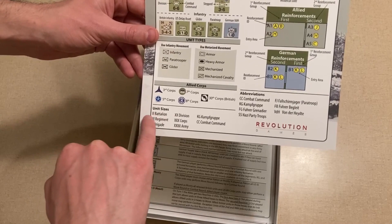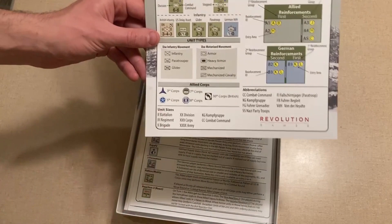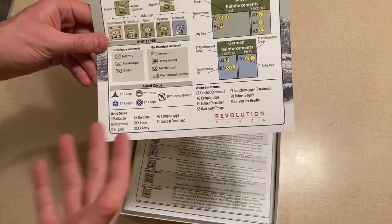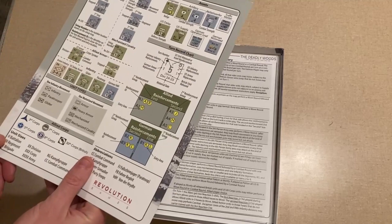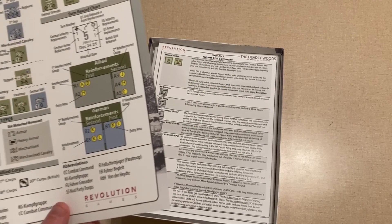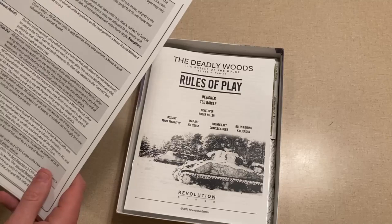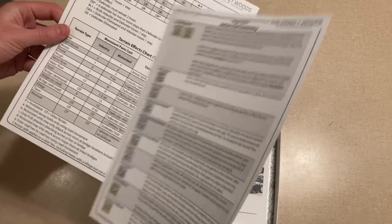It reminds me that two Roman numeral ones represent battalion, regiment, brigade. I've got division, corps, and army down but still get confused with those smaller ones. I like recognizing unit sizes as they move across the board and getting a sense of how many men are on each counter — it really helps with narrative building. There are two player aids total since it's a two-player game, though I play most of my games solitaire.